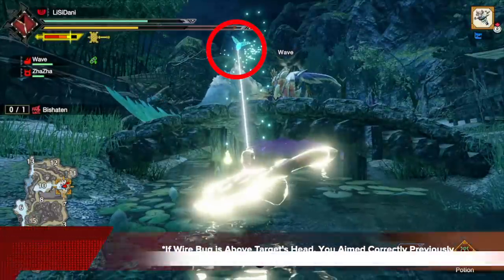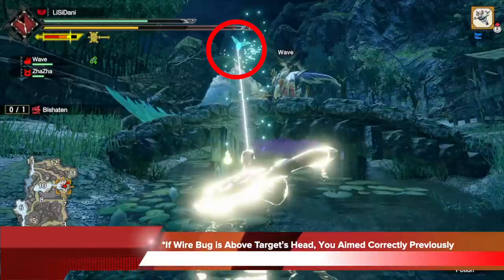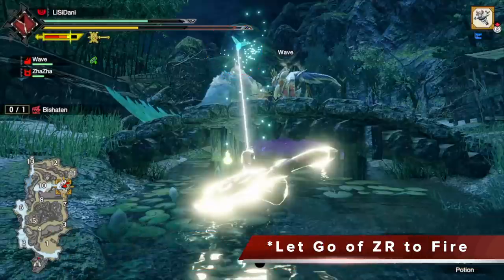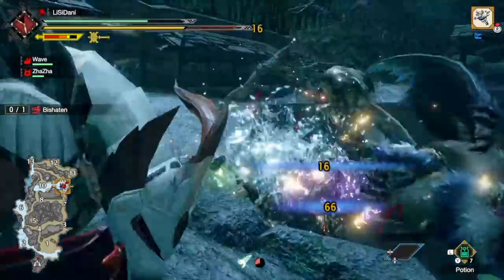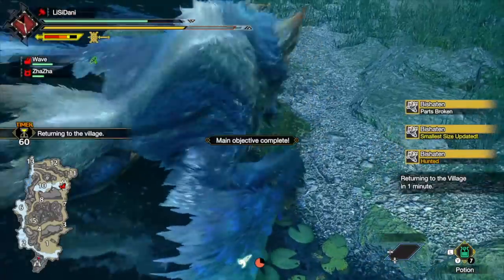You can see the animation trigger as you throw out the wire bug. If the wire bug is above the monster's head, this means you've aimed correctly and got the distance right. This is gonna take some practice, but once you get it set up, let go of CR to fire yourself into the monster. You can see me arch over and hit him multiple times, then end the shot right in the head with stun, knock him down, and finish him off.